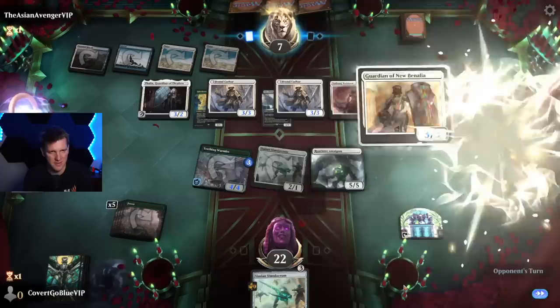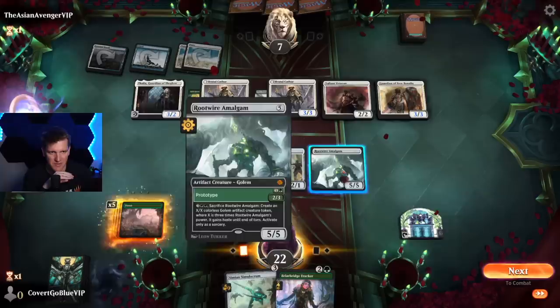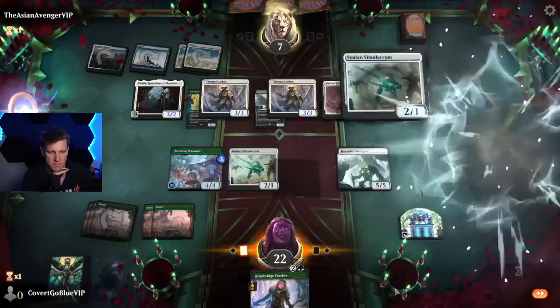Creatures got a little larger. Guardian of New Benalia — that can block. Briar Ridge Tracker — is that better or worse than putting two more counters here? No, we're not making a 15/15 right now. I think we put counters here and then we can attack with whatever. And if the opponent blocks, discards, or goes indestructible, we have this to unearth next turn and keep the counters coming.